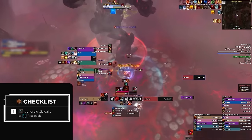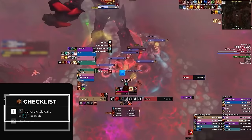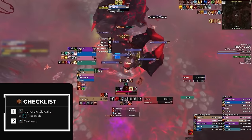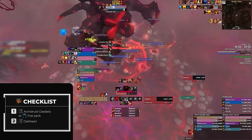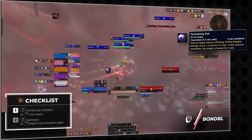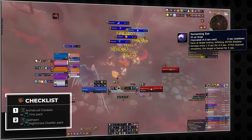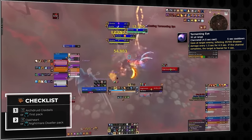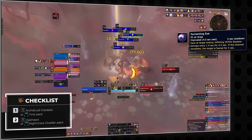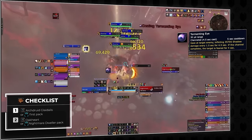For our second bloodlust, we have to use it as soon as it comes off cooldown to have it available for Shade of Xavius. If you're on tyrannical, you can lust Oakheart as the shattered earth and nightmare breath can deal huge damage to your tank, and you'll still have it back in time for Xavius. If we are on fortified, we'll be placing it on the Nightmare Dweller pack before Oakheart. On fortified this pack can be a pain due to their tormenting eye channel that must be stopped or you will become crowd-controlled. Due to the affix increasing their health, there's a chance you can run out of stops for their cast, so lusting here isn't just convenient but will also allow you to survive this mechanic.